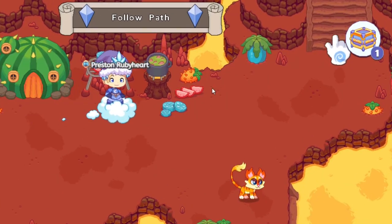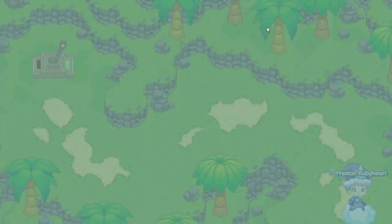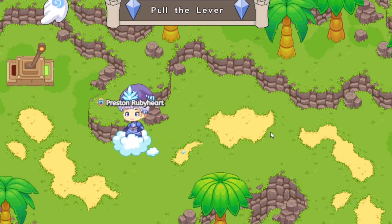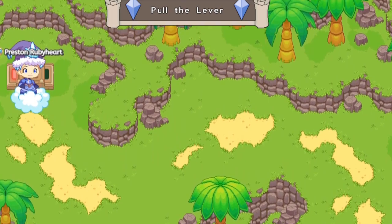That was the last battle which we needed to do on this floor. Now we can just sneak across, avoid that monster battle, and basically pull the lever over here. Once you guys pull the lever, you want to teleport back to Bonfire Spire — click the next button and it will tell you.